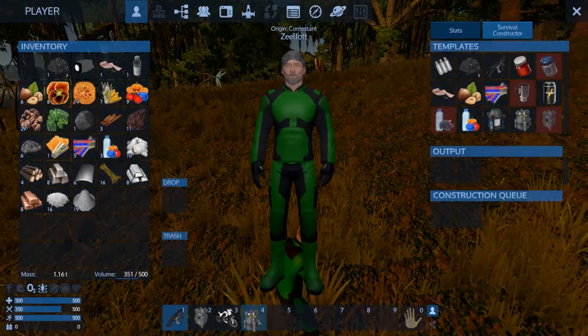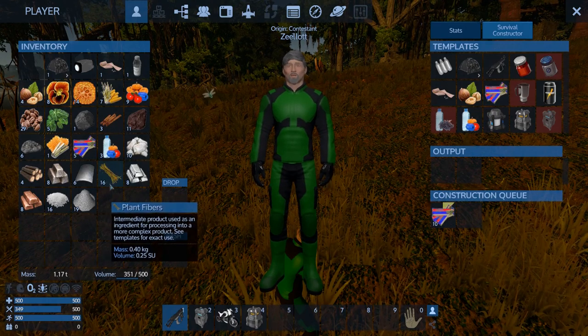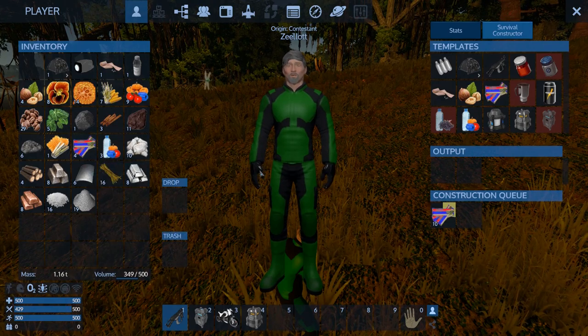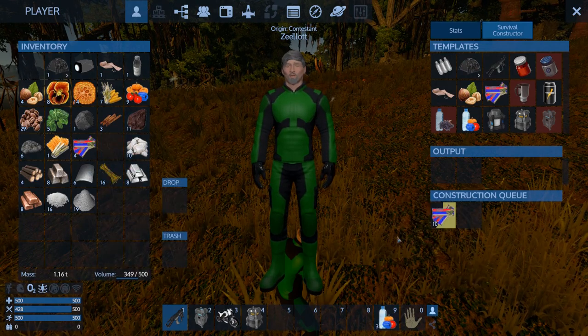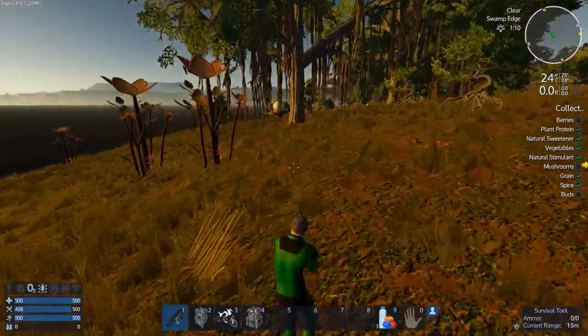Actually we can grab this and make a bunch more items. Let's put the fruit juice down on the toolbar just in case we get into trouble and need to heal really fast.